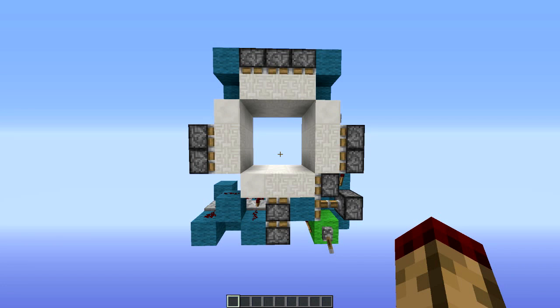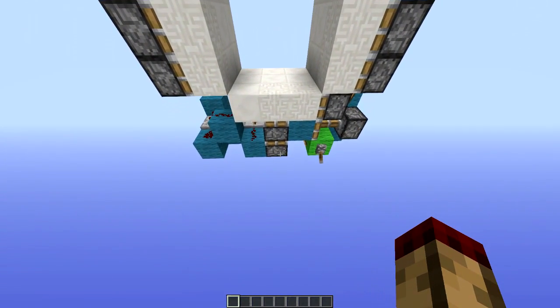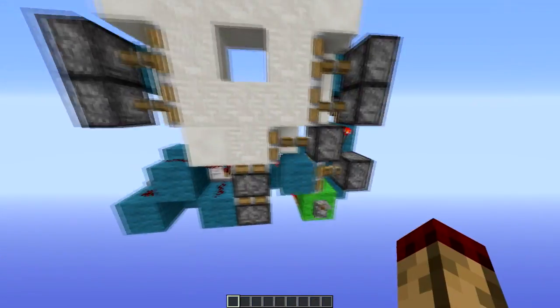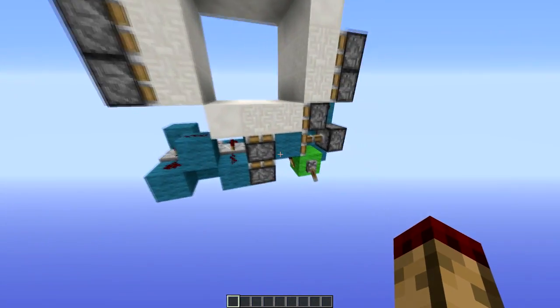Hello everybody, I am TT Lemon and this is a 3x3 piston door. I've seen quite a few of these on my channel but I wouldn't upload this unless it had something different. What's cool about this is that as well as being eight high, it has also got a five-tick double extender on the closing, which I've never seen done in this size before.